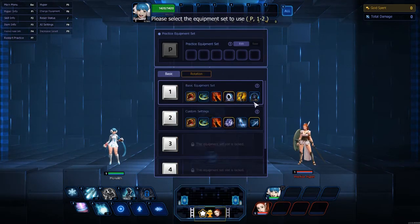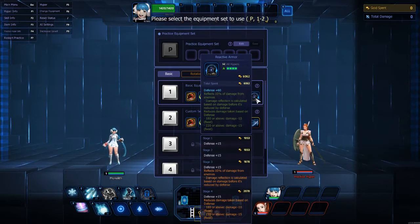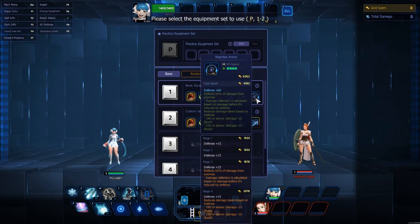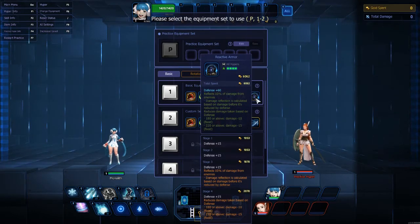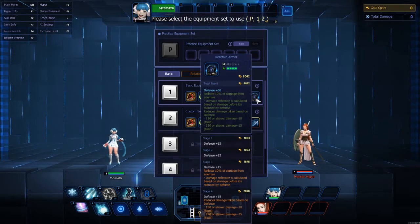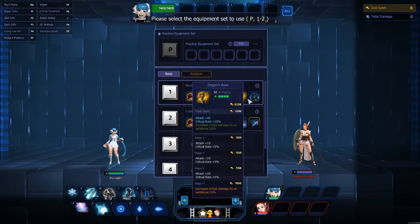The other thing on this item set is Reactive Armor. It basically enhances the cloak as well. It reflects ten percent of damage from enemies. Damage reflection is calculated based on damage before it's reduced by your own defense, and reduces damage taken based on defense. If your defense is 180 or above you get negative 10 fixed; 220 or above, you get negative 15 fixed. You're not going to get it to 220 or above unless you build straight defense, which you can do with Aisha and it'll work just fine.